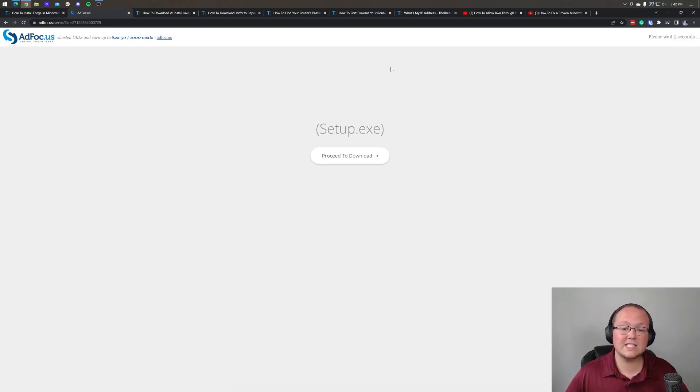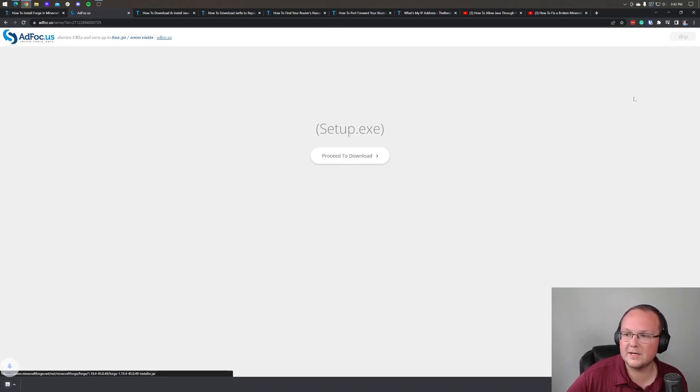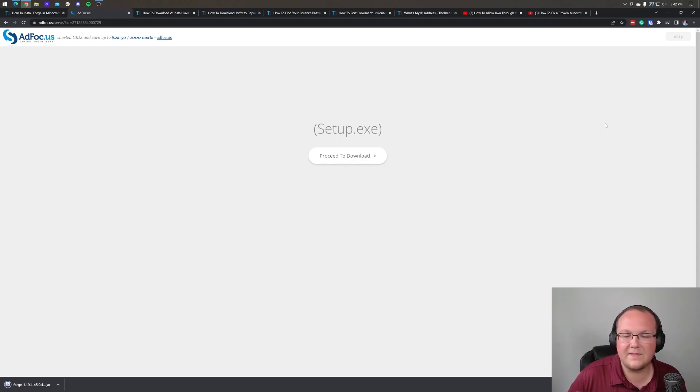That will take us off to Adfocus. Stop — don't click anything on this page. It's lying to you. Don't click anything on this page whatsoever. You just want to sit back and wait about 10 seconds. After about 10 seconds, a gray skip button will appear up in the top right. Click that gray skip button — that's the only thing you want to click on this page. Then Forge should begin downloading in the bottom left of Google Chrome, or you may need to save it in Firefox. It's 100% safe as long as it says Forge in the title.